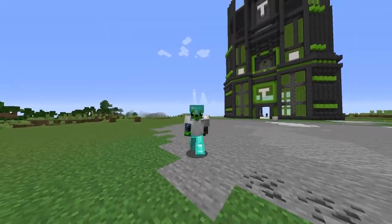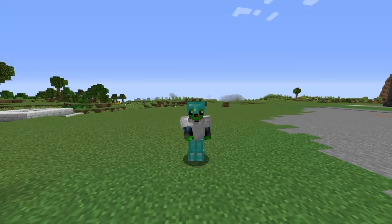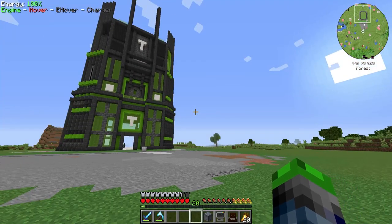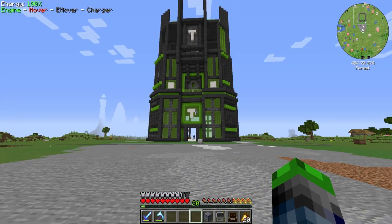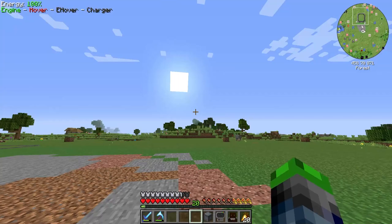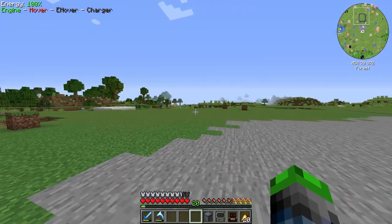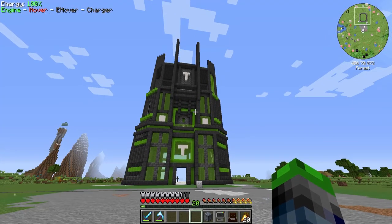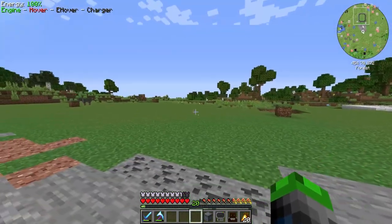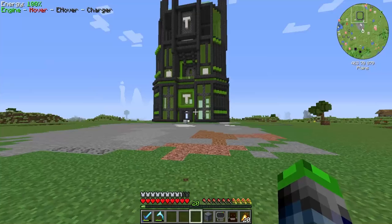Alright dudes and doodads, welcome back to another episode of Die Wolf 21.16! We set off on this world — this base really — with a mission to make a city around it, and you can't have a city with one tall building. So today we're going to be building a villager trading hall — kind of a skyscraper-esque thing — we're going to put it over here and it's going to go up.